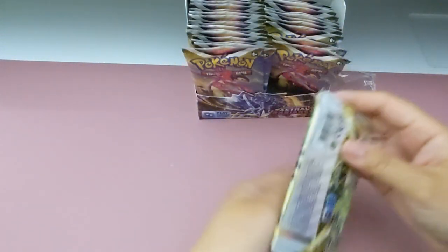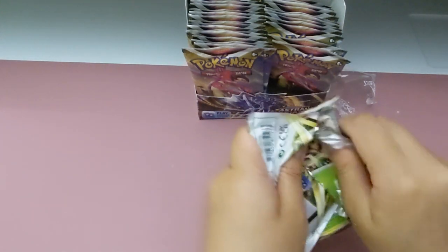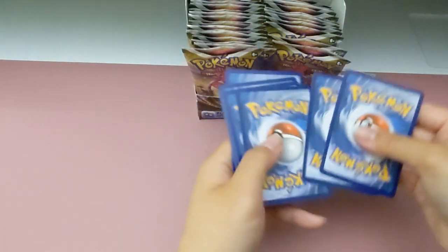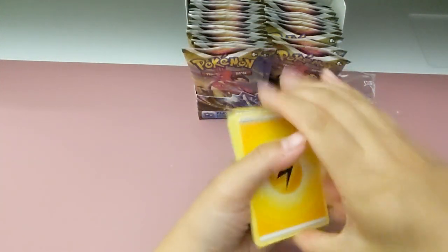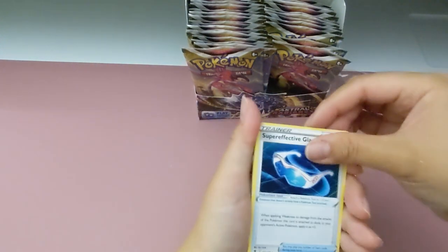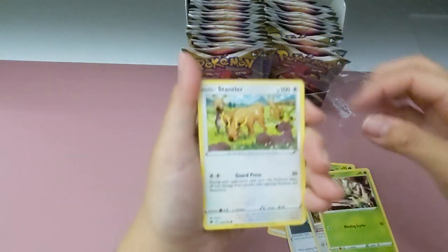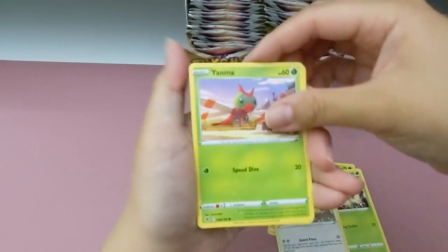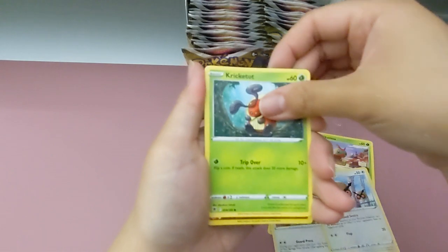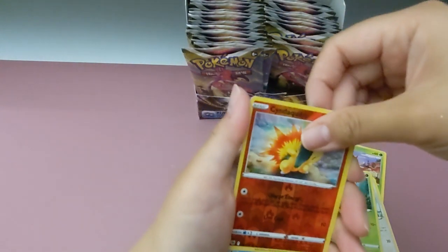We've got lots of packs left - I think five so far. Yeah. Another Scyther to start. Oh, energy card. Okay, yellow. Oh, Bronzong. Croagunk. Oh, shiny Cyndaquil! You can point out your sign. I could.